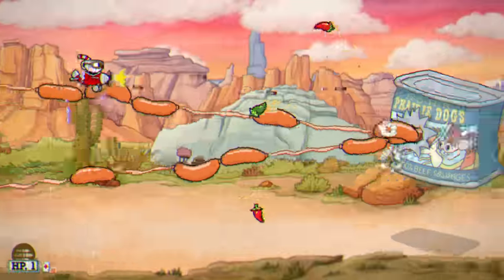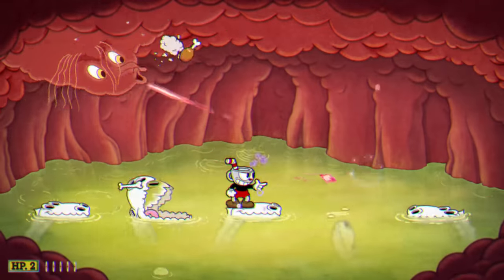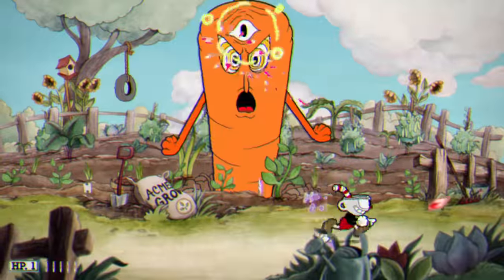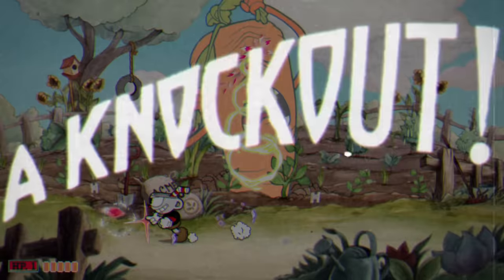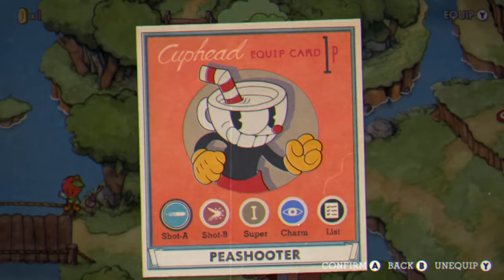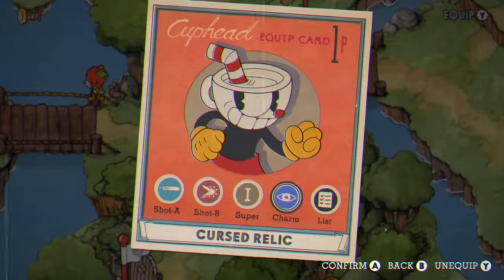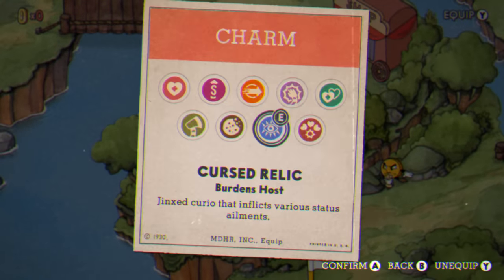The useful part of this Relic is that when you parry, you are able to regain some of your health. I tried to do this the hard way against bosses in the DLC Island, but actually any boss from the entire game will work. So I went back and realized you could do the Carrot, you could do Goopy, and all of the super easy bosses from the beginning of the game. As you complete these bosses, the Cursed Relic eyeball icon will begin to form eyelashes, which will continue to grow every time you complete more bosses.